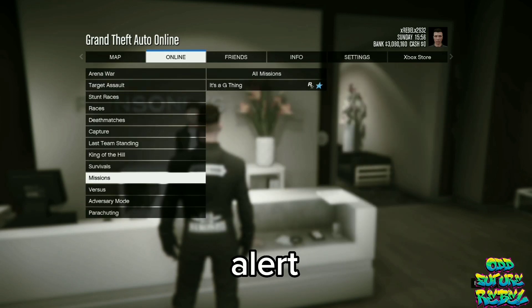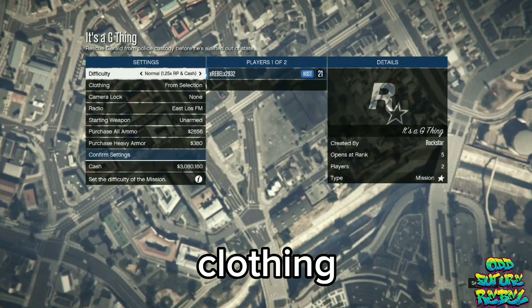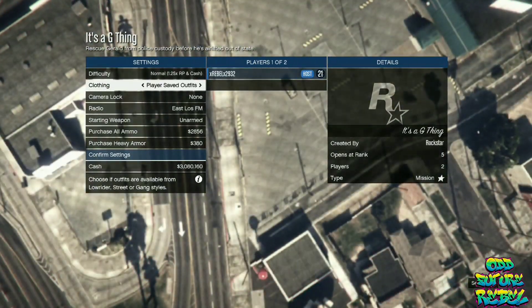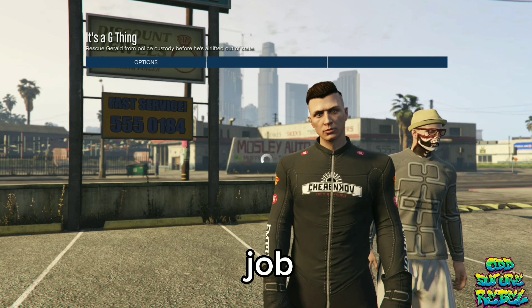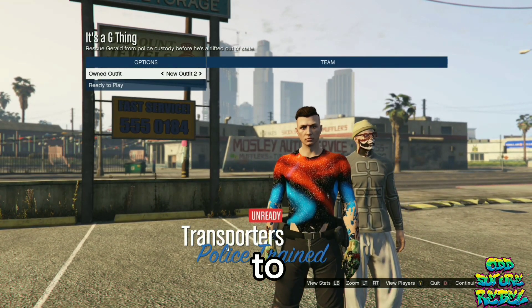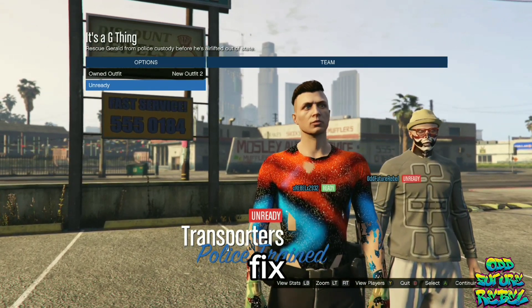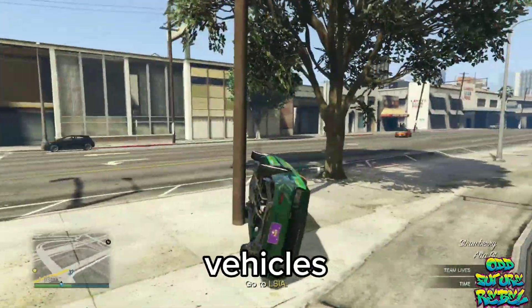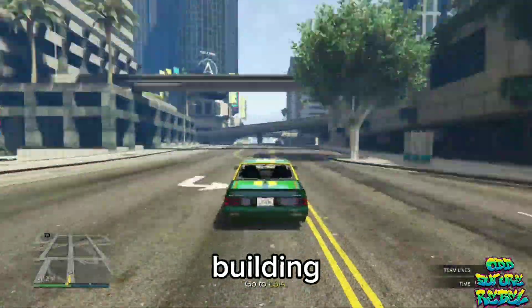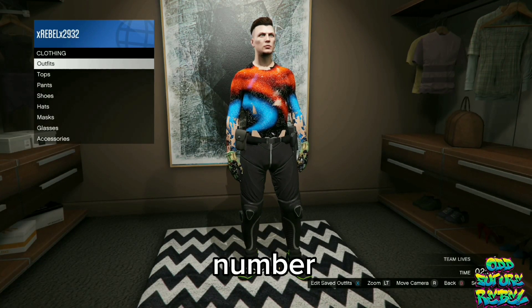Once you start it up, accept the alert on the screen. On the job menu, go over to the clothing and put it on player saved outfits. Invite at least one person to help you out, and once they join, launch the mission. On the owned outfit, click 2 to the right, and both players ready up. Once you load in, steal any vehicle and make your way over to your apartment building. Go over to the closet area and save your current outfit on slot number 19.